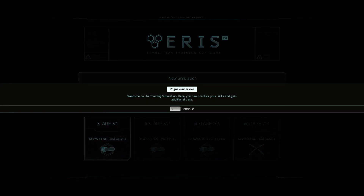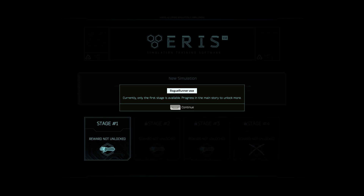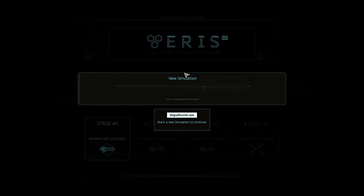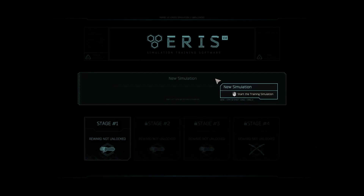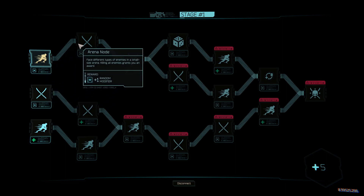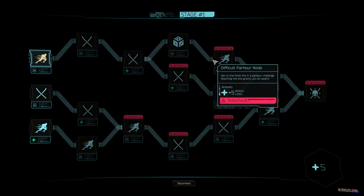Divided into 4, gradually unlocked throughout the game's stages, Rogue Runner will drag you through randomized arenas, forcing you to make use of everything you've learned in the game so far. Each time you will start from the beginning, yet each experience will be different.